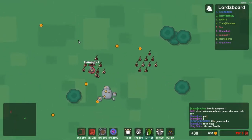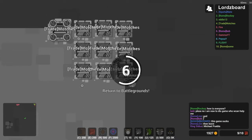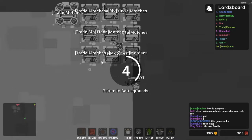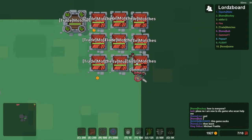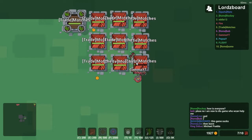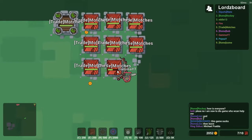Look at this dude — he has the worst base design in the history of base designs. Don't die, stop it, here we go. This is terrible, I'm going to be able to destroy this so quick and easy. The guy will probably come back here and try to kill me, but then I'll make a break for it.